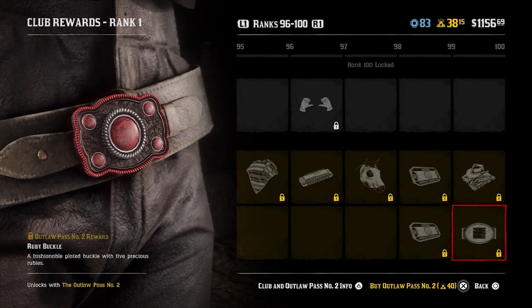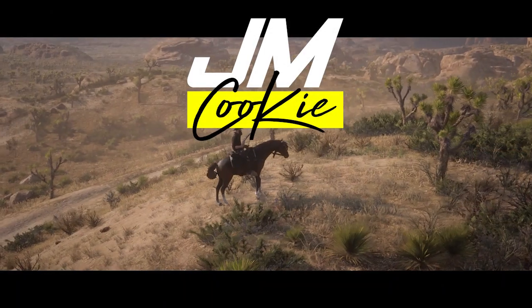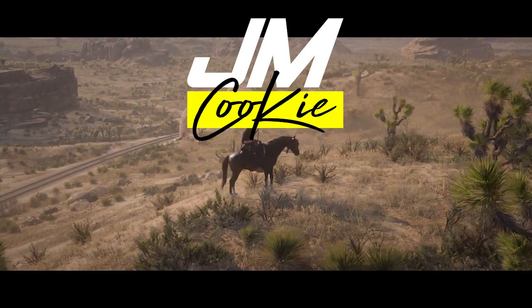That is all the items you can unlock with the Outlaw Pass 2. In my opinion, is it worth the 40 gold bars? If you've already got them in your account, you may as well go for it, because you'll get the 40 gold bars back if you're a regular player. But for those of you that need to put money into the game to afford this Outlaw Pass, let me know what you think. Is there anything in particular driving you to get the Outlaw Pass? Sticking Arthur Morgan's outfit at the end is definitely a good idea from Rockstar to get people to play through to the end. I just need to do a few more daily challenges to get my gold bars from 38 to 40. Let me know what you think. If you enjoyed this video, please give it a like and subscribe for more content. I'm going to be doing some more videos on the update over the weekend. Thanks for watching, I'm James Cookie. Cheers, see you next time.